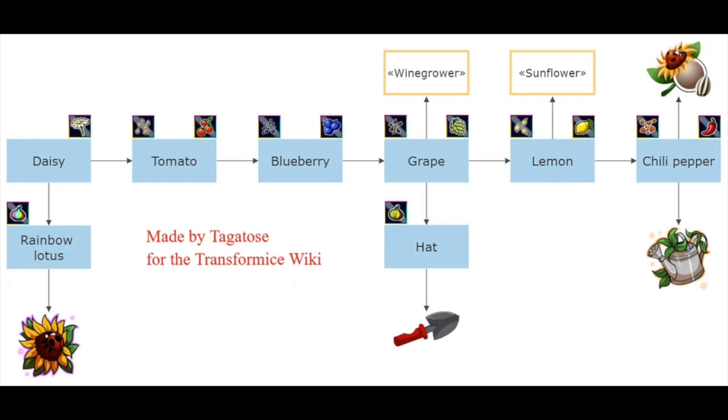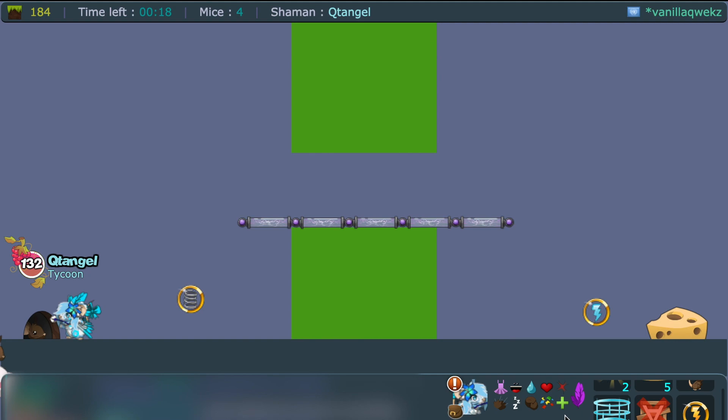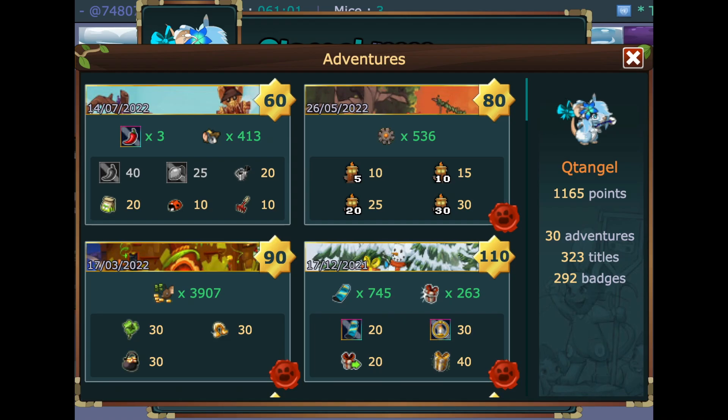Check the description for any updates on green lotus rewards, as I'm not sure if this year's event differs from last time. For lemons, collecting enough gives you a sunflower title, or you can trade them into chili peppers. Seven chili peppers give you the orb (also known as cartouche), two give you another badge, and you can also use chili peppers to trade for chests — obtainable through both tickets and chili peppers.